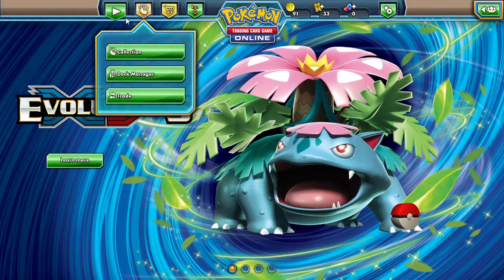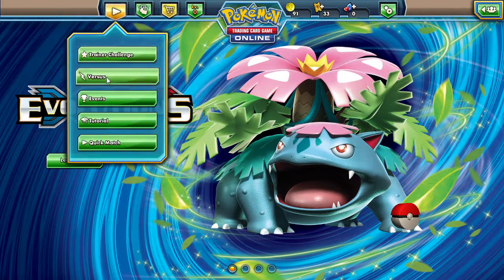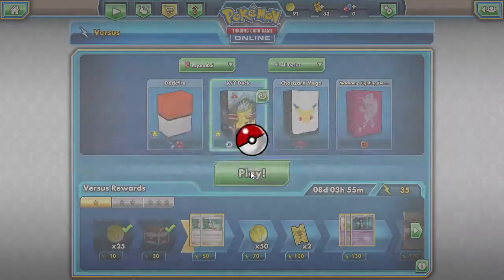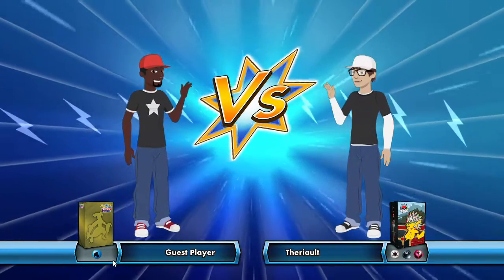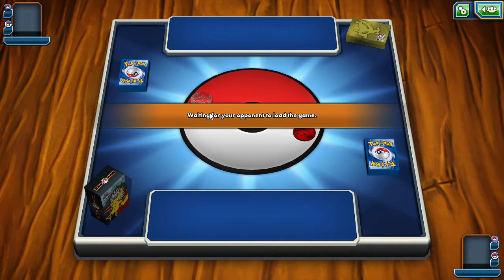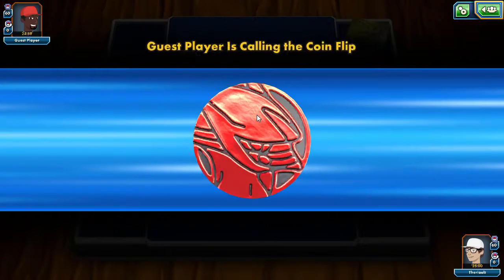Now I'm going to hop over to versus and do another battle with this X and Y deck. Hopefully the same thing doesn't happen because that'd be boring seeing the same thing twice in a row. We have a water deck opponent — I didn't really catch his name. Guest player — it just shows my name, I don't know.